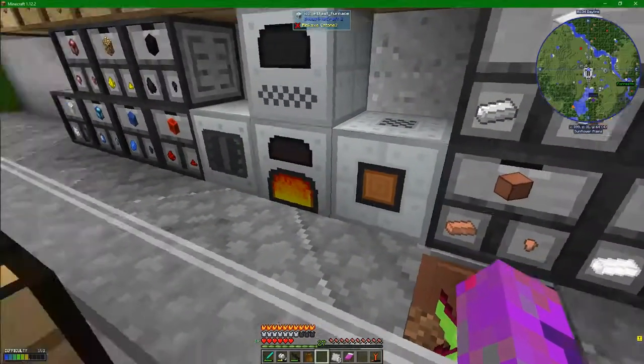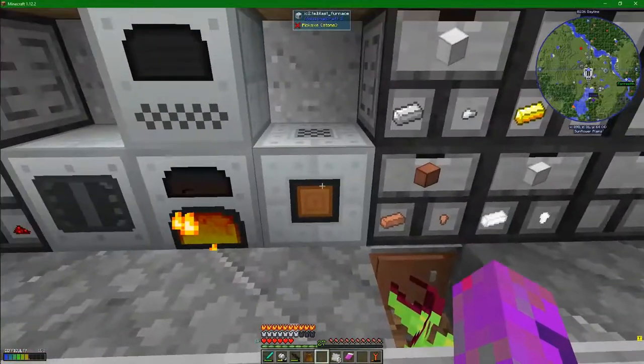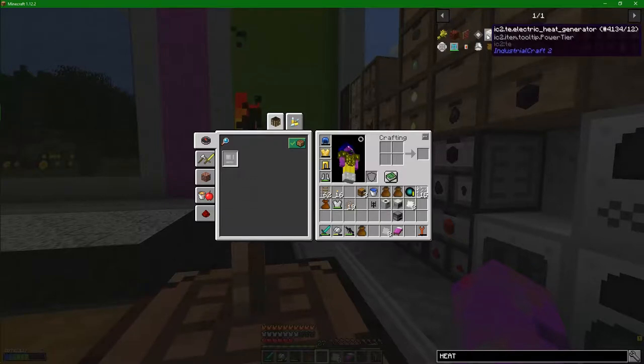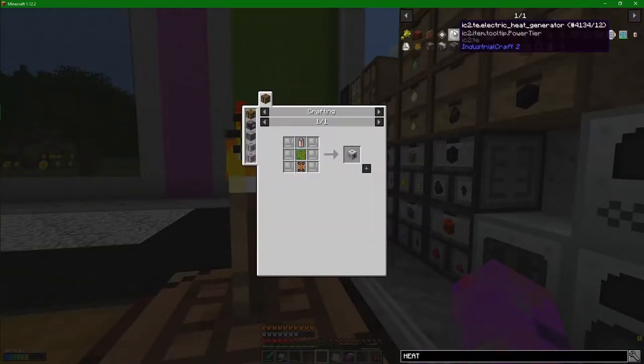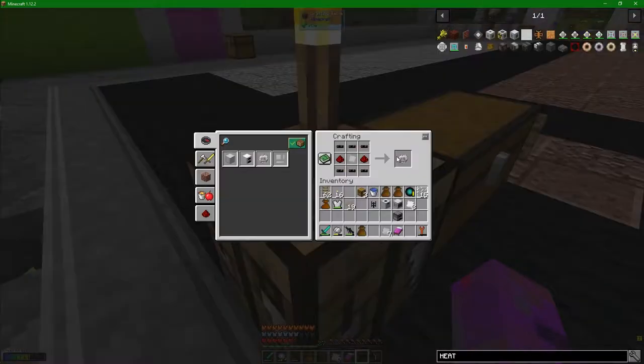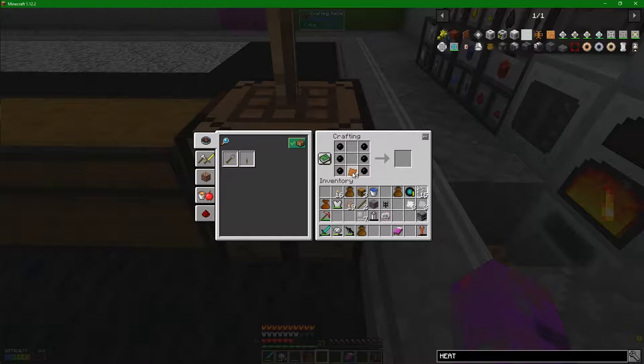Maybe the alloy furnace would have been a better idea, but anyway, I'm on this now. Turns out this orange spot here needs a heat source. So if we have a look in the JEI, there's an electric heat generator. We need to get ourselves a whole bunch of iron casings, an electric circuit, a battery, and one of these heat conductors.